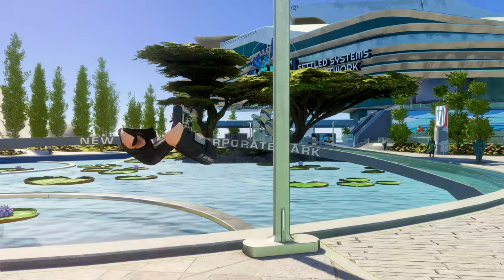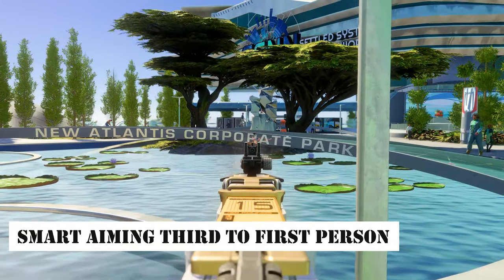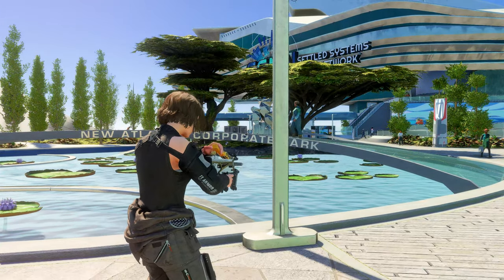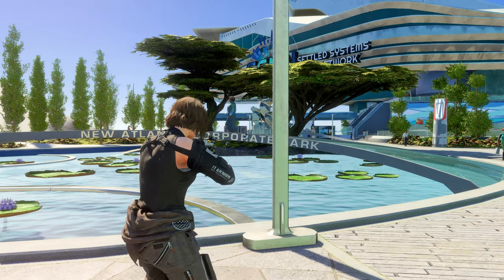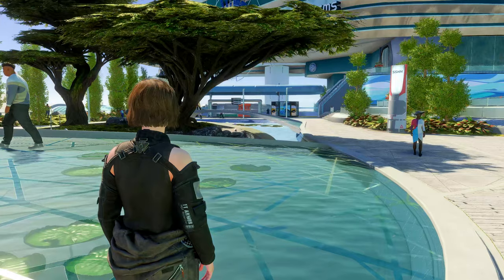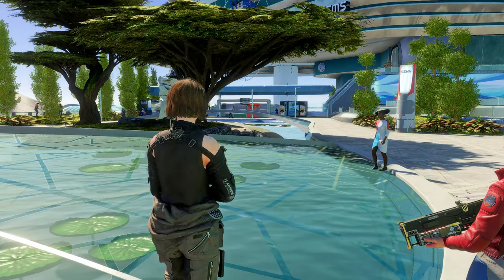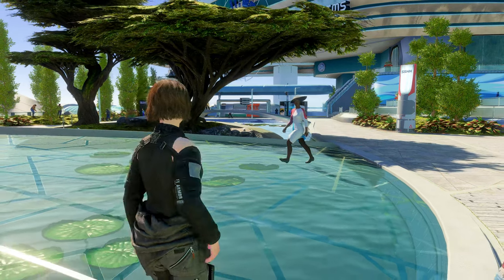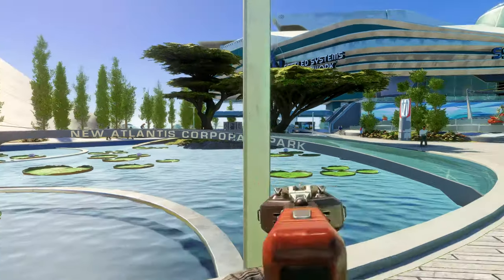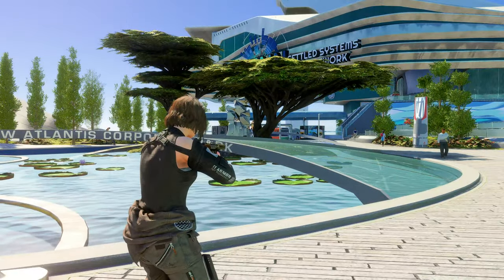Next up, we have the Smart Aiming Third to First Person mod. This mod automatically switches to First Person perspective when aiming a weapon, and reverts back to Third Person perspective when the aim is released. Additionally, there's an option to switch perspectives when drawing or sheathing a weapon. Players who prefer using First Person perspective only during combat while keeping an eye on their character in Third Person view will find this plugin to their liking.